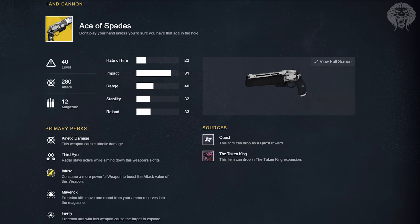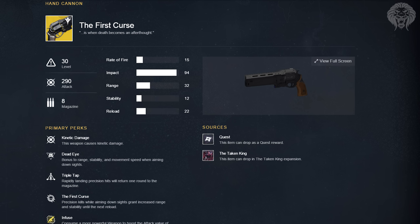You can obtain the Ace of Spades through a quest reward — completing certain quests gives a chance at an exotic drop like this weapon. You can also get it in the Taken King expansion, though the source listing is very vague.